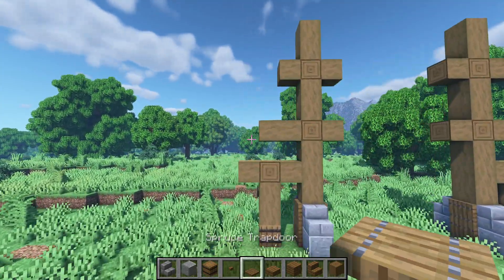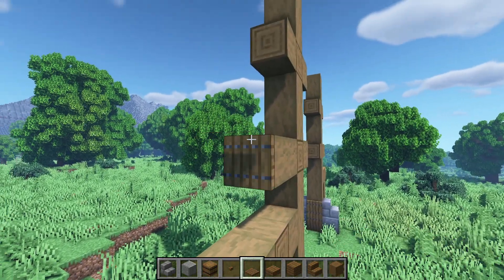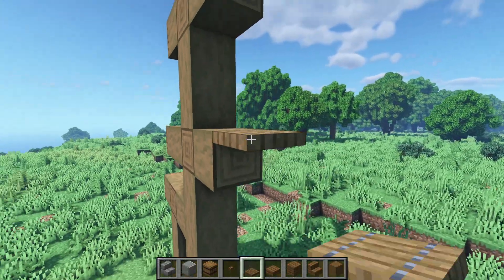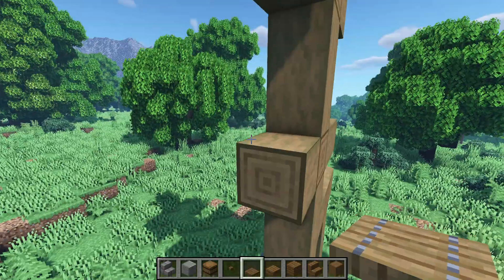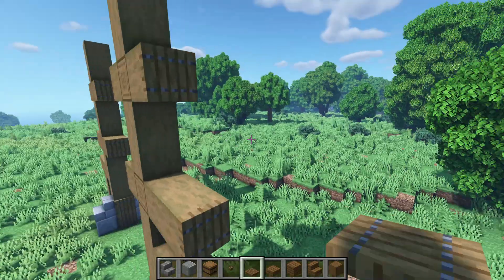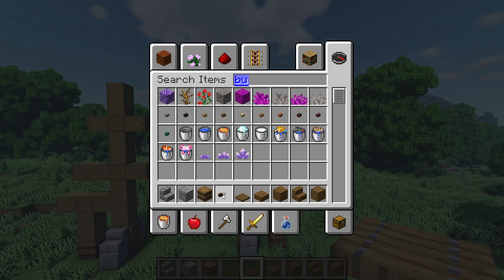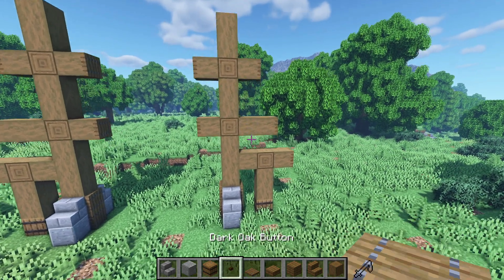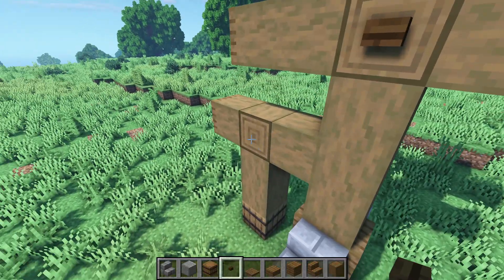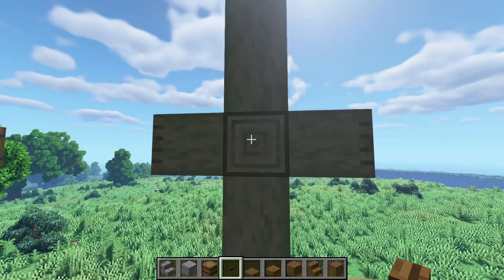Now let's get some spruce trapdoors and cover up these exposed logs over here, except for the ones in the front. Just cover up every exposed log except for the ones in the front. Now let's get some dark oak buttons — not spruce ones — and place them on these exposed logs that are remaining, just like that. Don't forget the back, we also have a back here.